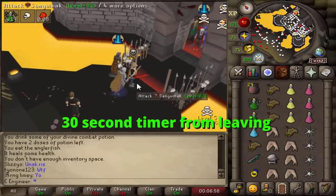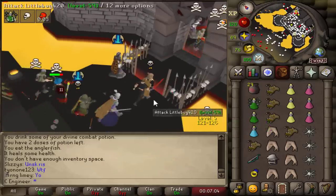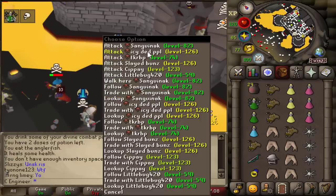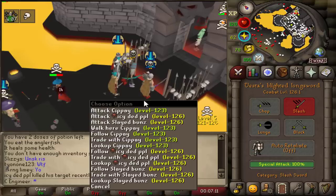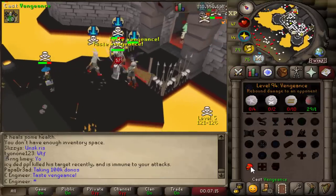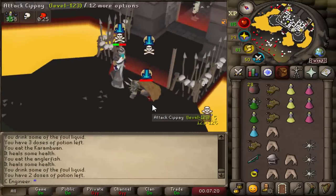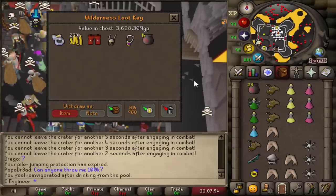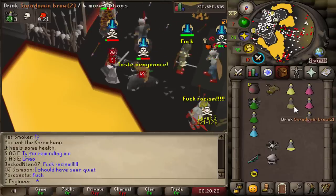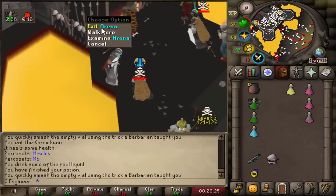There is a two-second timer that prevents you from leaving Bounty Hunter once you have attacked someone. So a lot of rushers, spike tabbers, and people who just got spike tabbed are stuck behind this barrier. So I decided to attack them. I got someone — that's full Bandos. No skull though. B ring — I'll take that. Pretty lucky with that kill. Four mil.